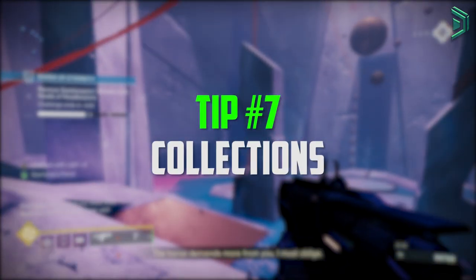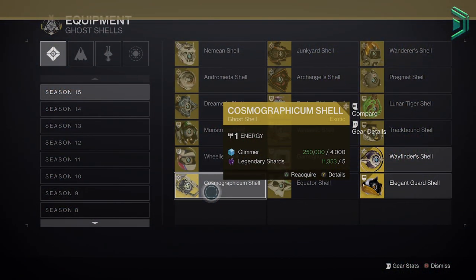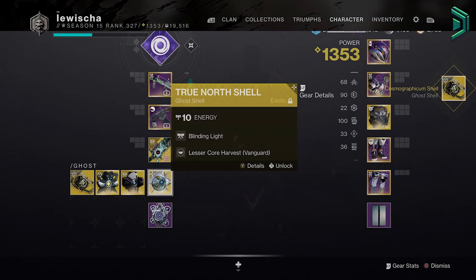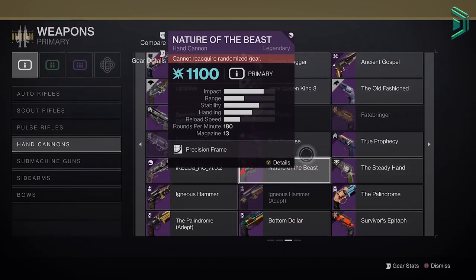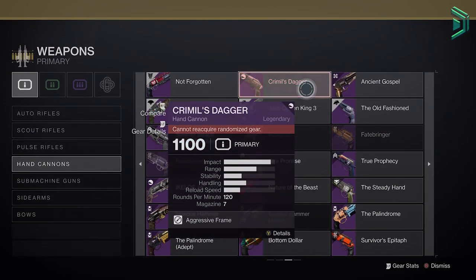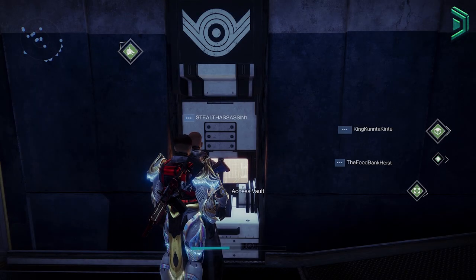Moving to tip number 7: your collections. Everything you obtain in the game will automatically be put into your collections, so don't worry about discarding cosmetics like ghost shells and sparrows to save space — you can pull them back out from your collection screen at any time for a small cost. However, you can't pull out weapons and armour that have random rolls, so use your vault to safely store your favourite weapons and don't dismantle them, because you won't get them back if you do.